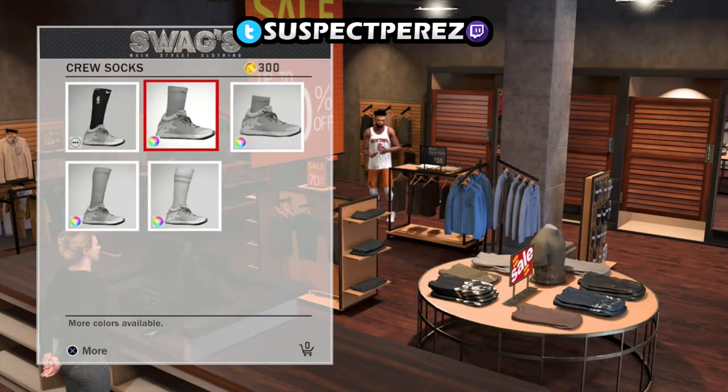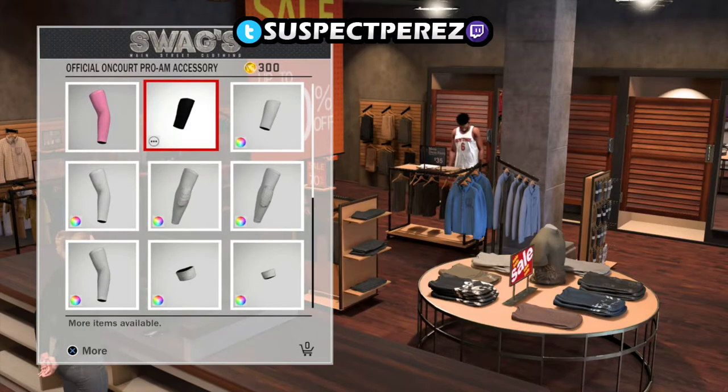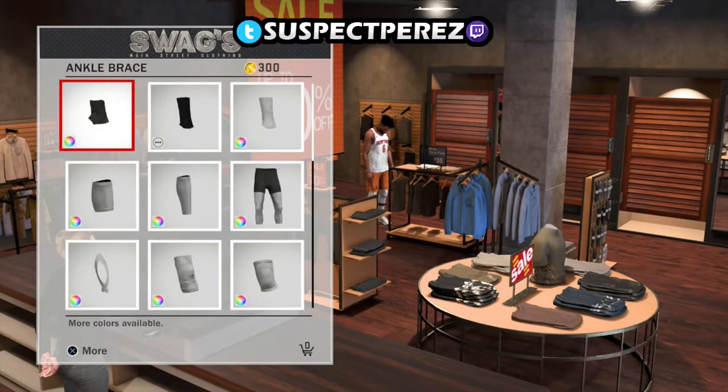You can see me hover over the black sock — you see the little three dots at the bottom? Those are the options, that's the section you want to click to purchase official Pro-Am gear. You're gonna see it say 'Official Pro-Am Encore Gear.' It has the three dots and it says 'Official Pro-Am Gear.'